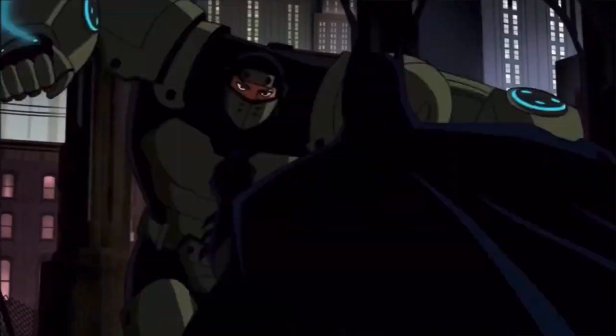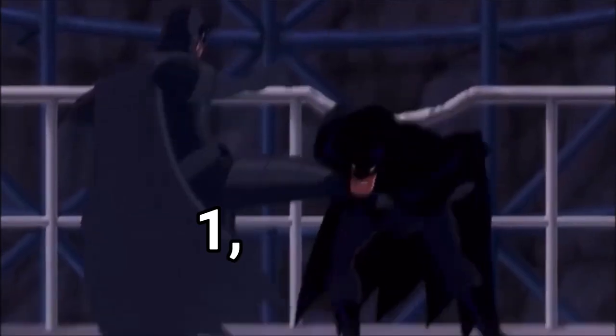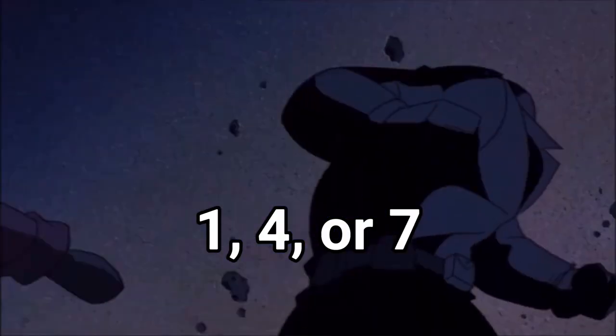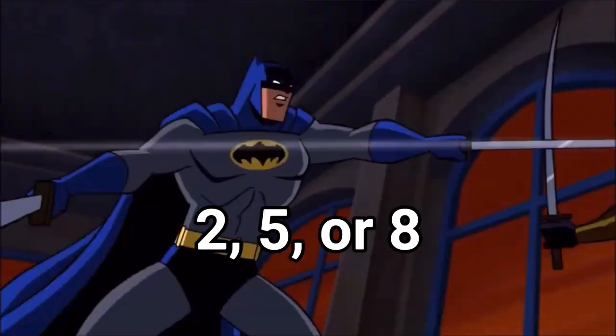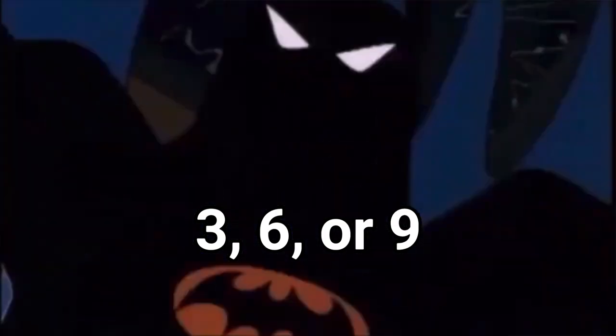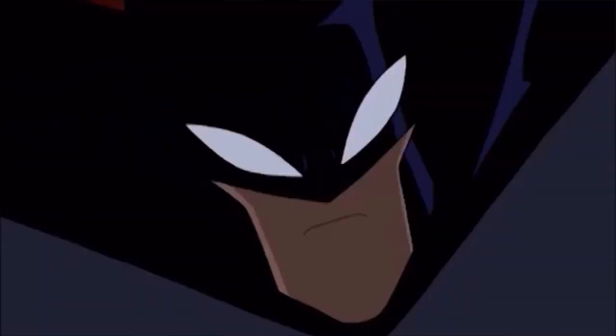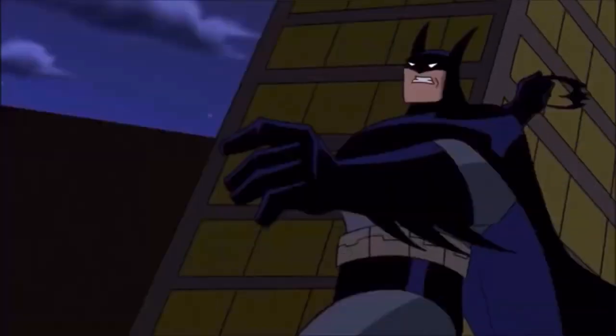But let's play a game. The last number of your like on this video will decide which Robin you are. If you are a 1, 4, or 7 you are Nightwing. If you're a 2, 5, or 8 you unfortunately get to die and come back as Jason Todd. If you're a 3, 6, or 9 you get to be Tim Drake, the smartest Robin. And if you get a 0, you get to be the blood son Damian Wayne. Let me know what you get down below.